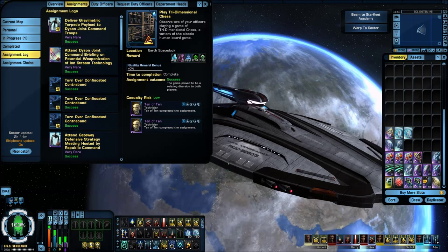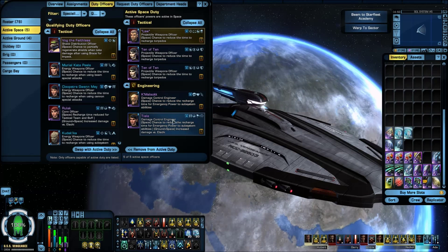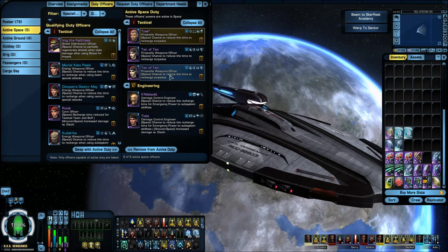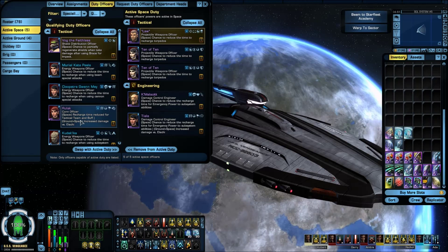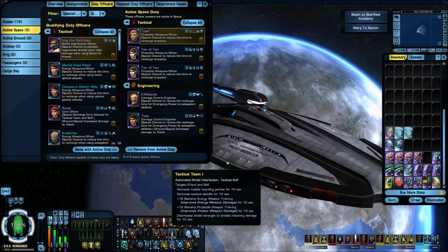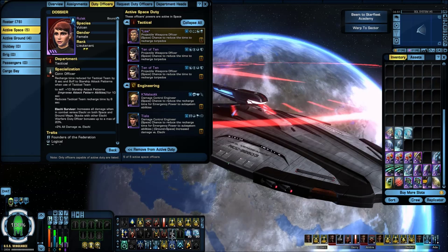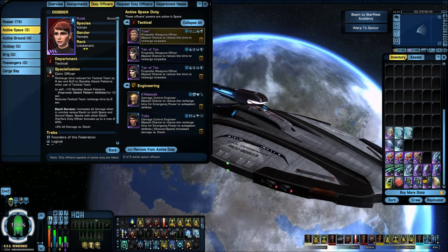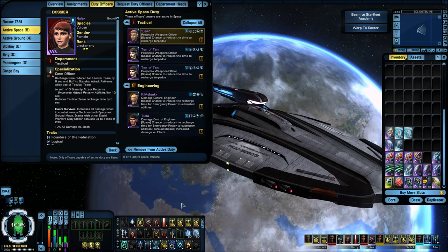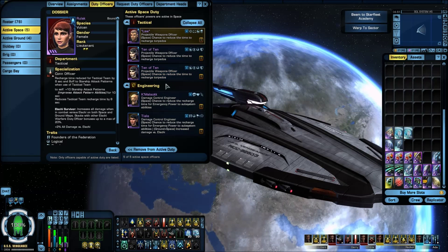Going to the duty officers real quick: running three projectile weapons officers and two damage control engineers. Honestly it's probably going to stay like that. What I might end up doing is dropping one of these projectile weapons officers and adding a conn officer for my tactical team. As most of y'all know, when you go to using tactical team — if you're running two of them there's going to be a global cooldown of 15 seconds. So if you're running one conn officer it would bring it down to 22, and the second conn officer will bring it down to 14 — so you're right there underneath that global cooldown for running two tactical teams. It just depends on how y'all want to run it. I've actually decided I haven't decided yet — it's running pretty good as it is right now, so I'm probably just going to leave it as is.